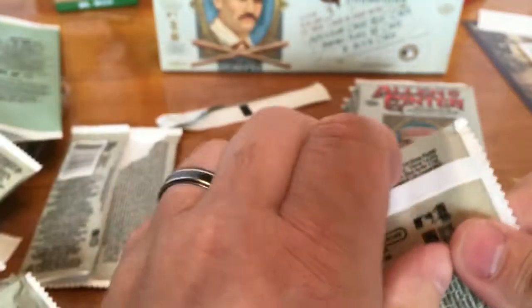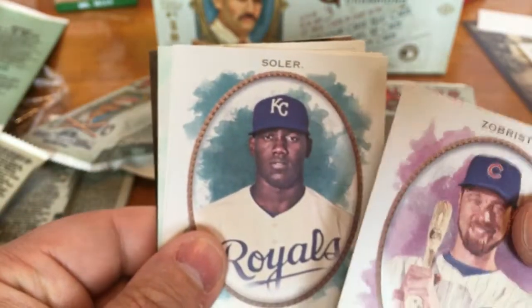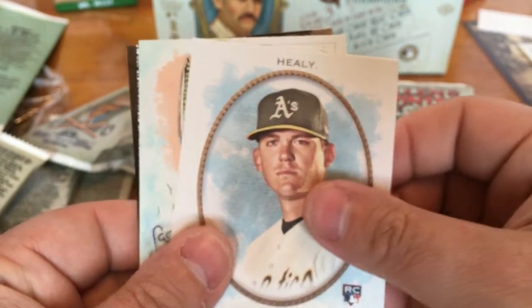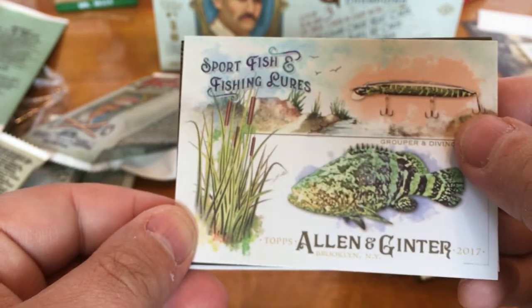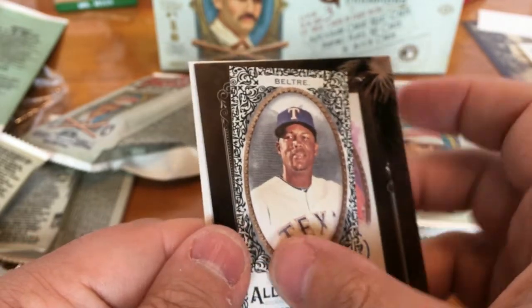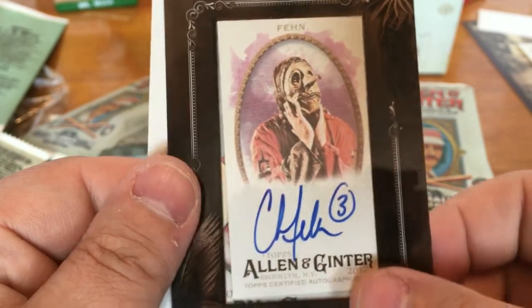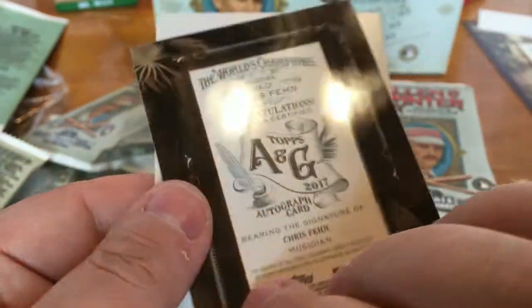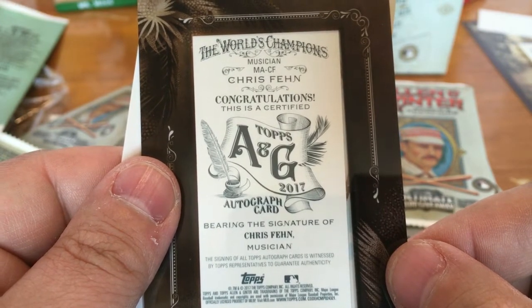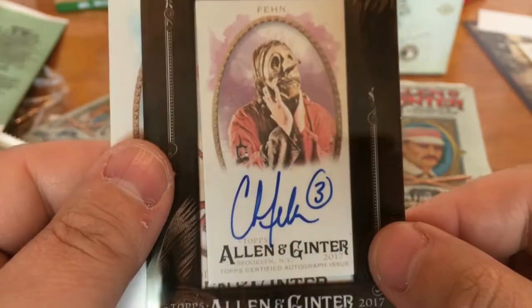Alright, so we got eight packs left. Ben Zobrist, Jorge Soler, Ryan Healy. Sport Fish and Fishing — Grouper and Diving Plugs. We got an auto in this one — Adrian Beltre Black Mini. And we got an auto of Chris Fiend, musician — not a number or anything — that is his autograph. Interesting. And Freddie Freeman.